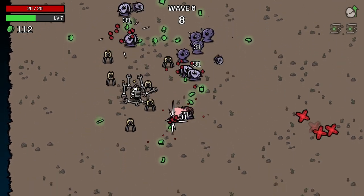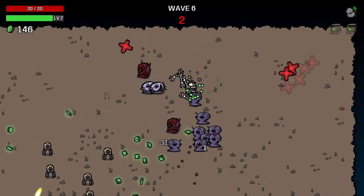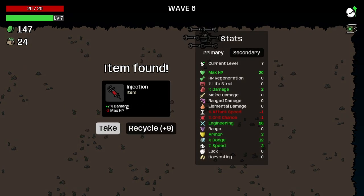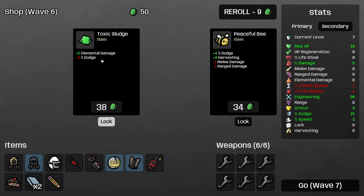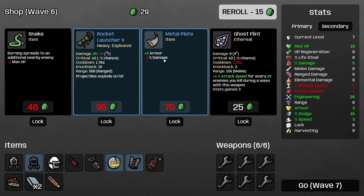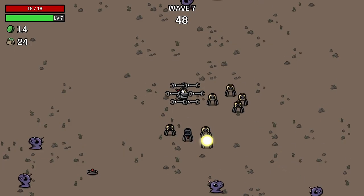I'll have to do some dodging here and there. If I can see them beelining for me and the turrets are focused elsewhere, I need to be careful. Landmines — I will take it. Engineering, attack speed, and crit chance — taking that. Definitely will take the garden. Pick up rage — that's just good. Alright, let's go for it. We now have seven turrets, even though we only have six wrenches. We're on wave seven — not really too bad right now.